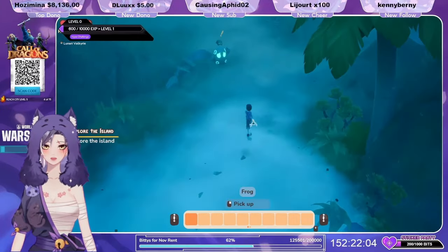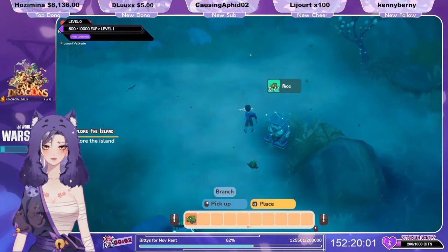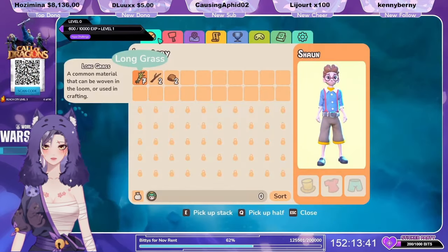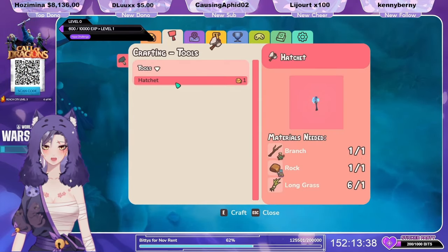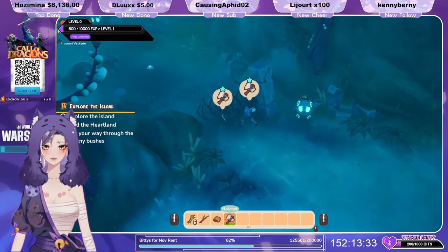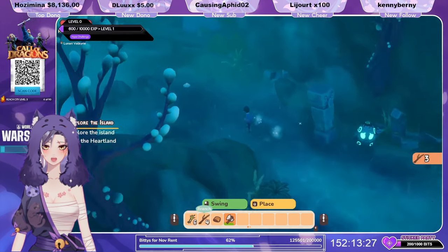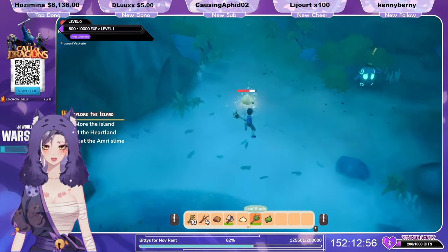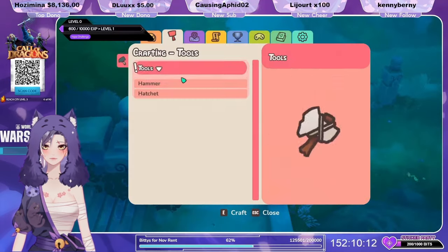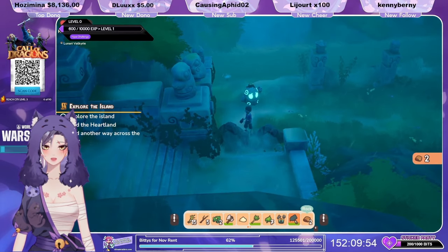Just walk up to them to switch. You can pick up all these frogs that are hopping around, place them on these altars, and they will help you learn how to play the game. They'll give you tips and tricks. In your inventory, you can craft basic tools like this hatchet, which you can use to cut down these thorny bushes. It takes a couple swings. You can use your leaf blade to fight all the unfriendly monsters out there. You can also craft a hammer, which you can use to break all these smaller rocks in your way.